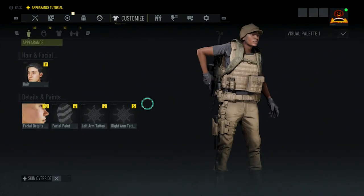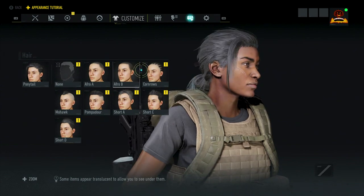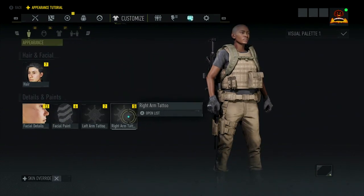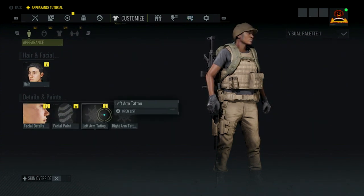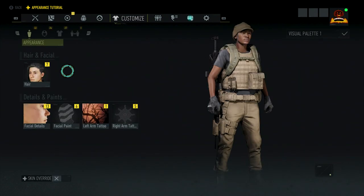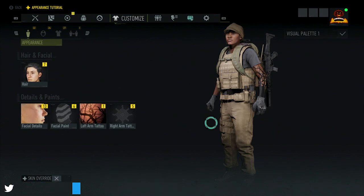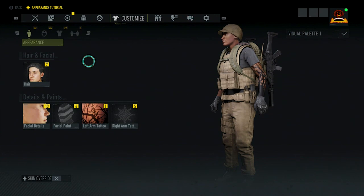Then you have your customization tab — pretty much anything that deals with your character from facial hair to tattoos to face masks. If you're not happy with your character, you can change it again here. I'm just going to browse through the menus quickly so you guys can see. You can put a nice tattoo on her — just customization, clothing-wise anyway.